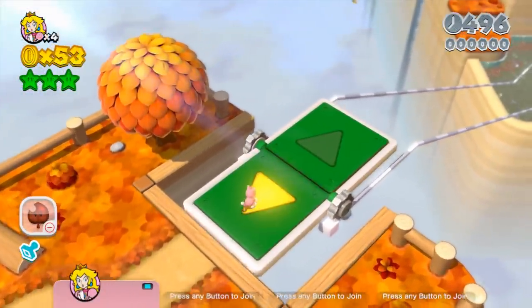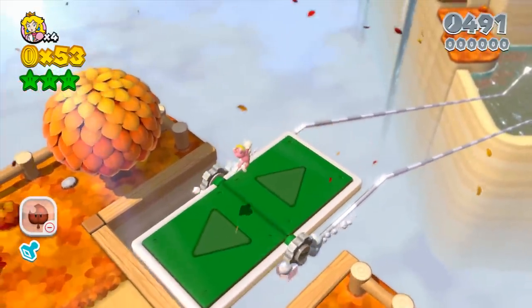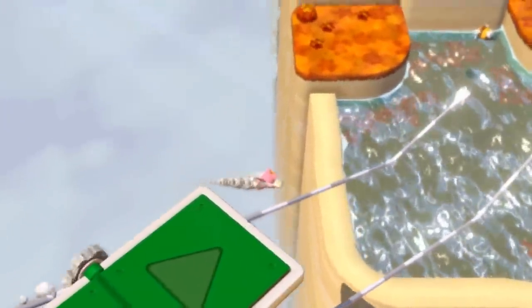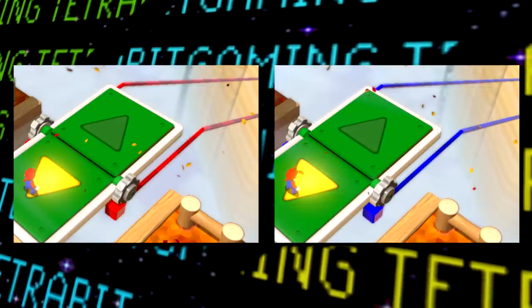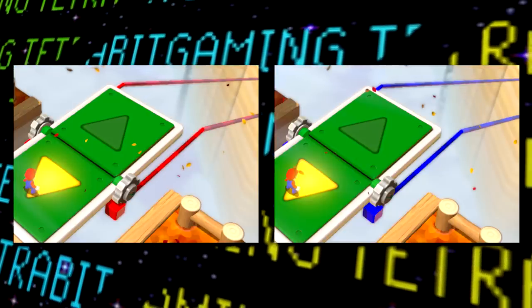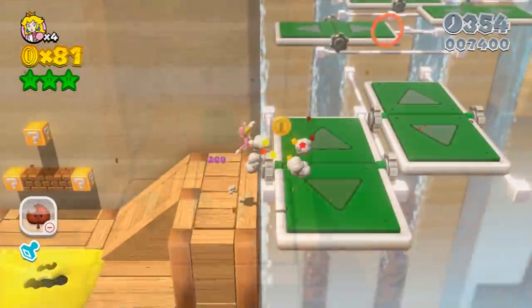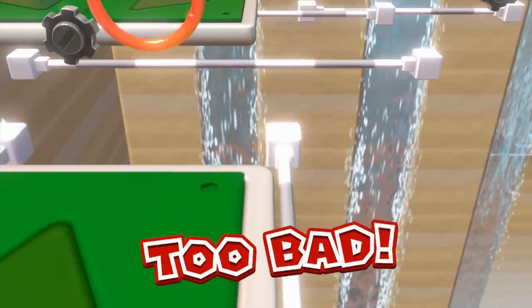The next unused object settings deal with the rails under certain platforms. By default in the final release, these show up in a striped white and gray variety, but leftover and unused are two other color variants — red as well as blue. It's unclear if the different colors would have had any different effects on the speed of the platform, but my speculation is that maybe the color of the rails would change depending on which way the platform was moving. As it stands, there's no real way of knowing what the difference was, if any.